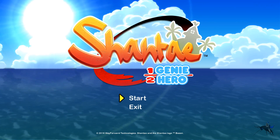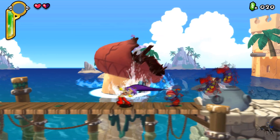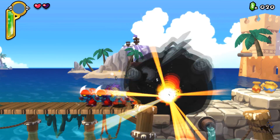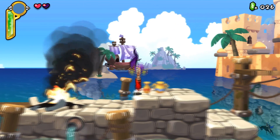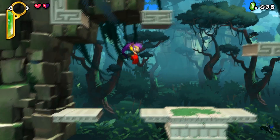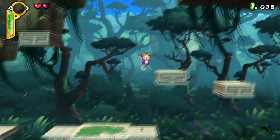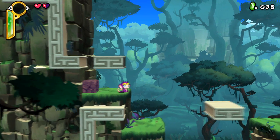Shantae: Half-Genie Hero is a 2D side-scroller that is the latest installment in the Shantae series. You play as Shantae, a half-genie, who has the strongest power in the world: the ability to whip people into submission with her hair and make them fly across the screen. You can also transform into different creatures such as a monkey, elephant, and spider through the power of dance.